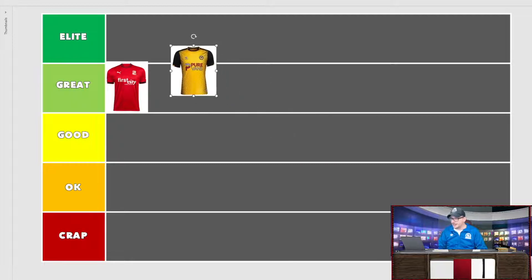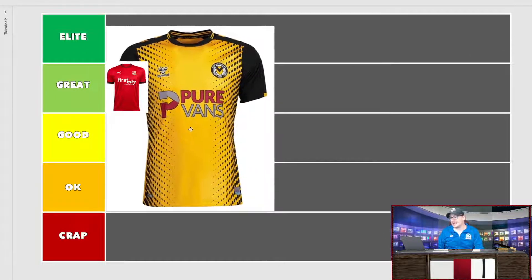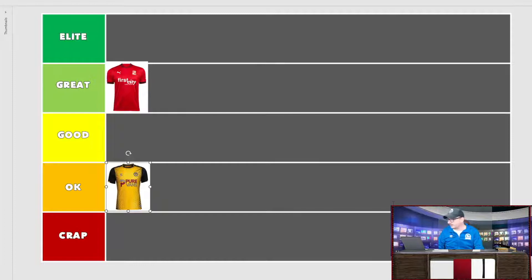Next up is Newport County — you either love it or hate it, kind of like Marmite. Hummel is the brand, Pure Vans the sponsor, yellow and black with a honeycomb pattern. There's a lot going on here. For me, I don't like it — it's not horrific but it's close to being crap. It's a bit too much. You've got to think about what happens in ten years' time — can you still get away with wearing this? I'm going to put them in okay and give it a little bit of flex. The colours are good but yellow and Newport County just look pretty poor.